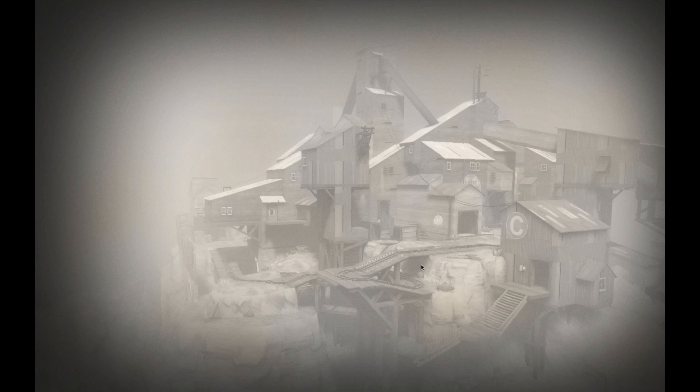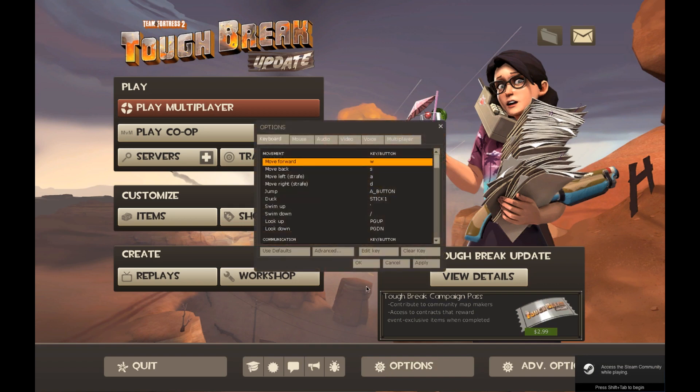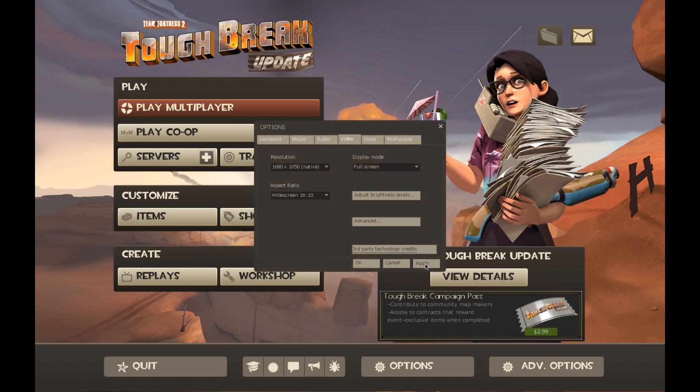Here's how to solve the engine out of memory issue. Go into Options, then go over to Video, click Advanced, and change color correction to disabled — because it can't handle all of that. If it still happens, you also need to lower your shader detail, texture detail, and model detail.